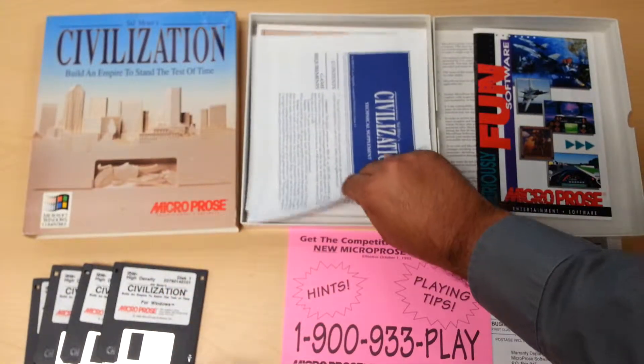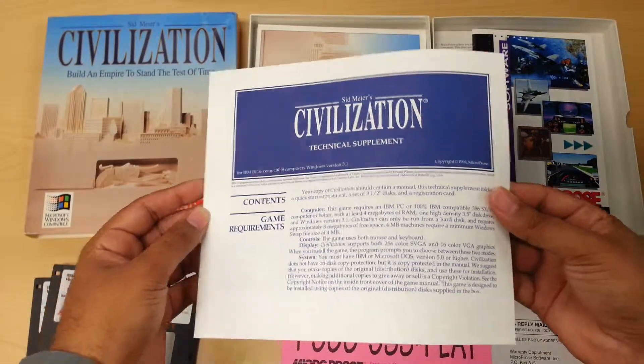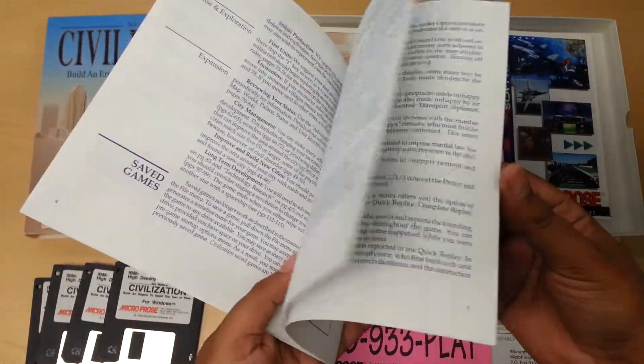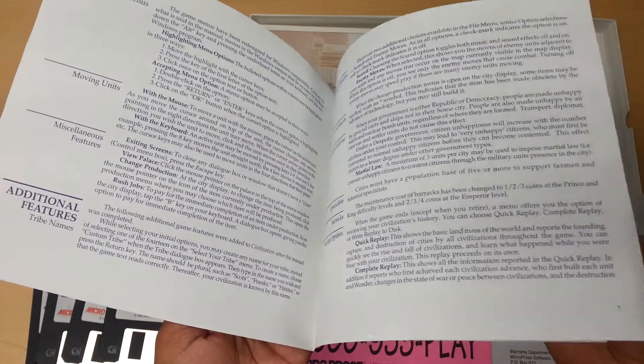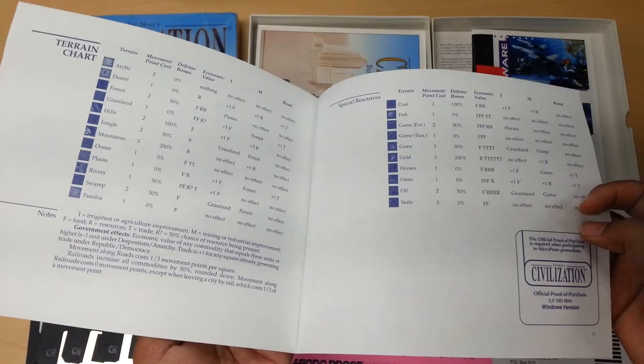And then you get technical supplements, which just gives you some information about how to save your game, back it up, additional features like naming your tribe, keeping your people happy, as well as some of the shortcuts and the keys.